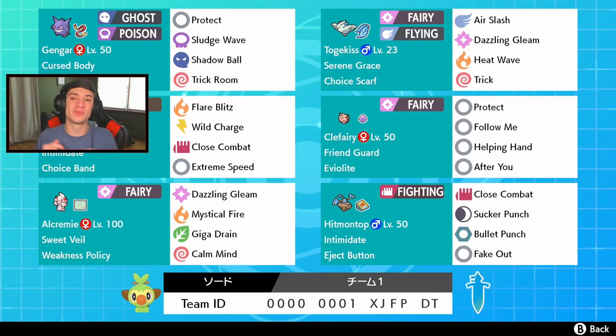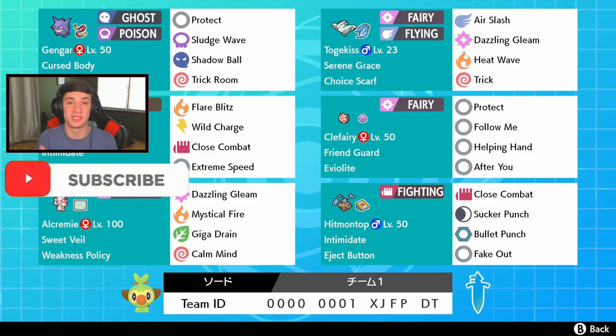What's going on YouTube, Jeans here bringing you guys more content for Pokemon Sword and Shield. In today's video we're hopping back onto the ranked ladder with this Gengar and weakest policy upcoming team, so if you guys are excited make sure you support the channel by smashing that like button and clicking that big red subscribe button. It goes a long way, thank you to everybody who has supported the channel.